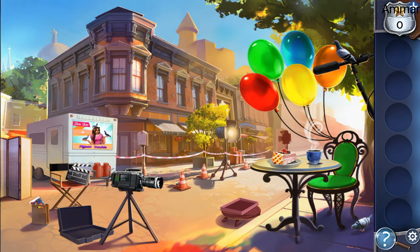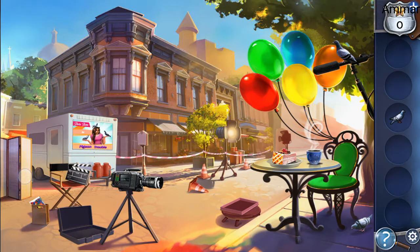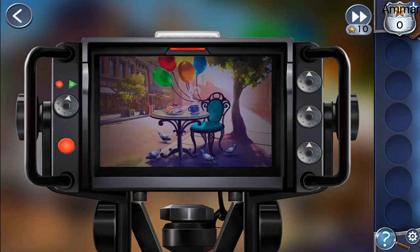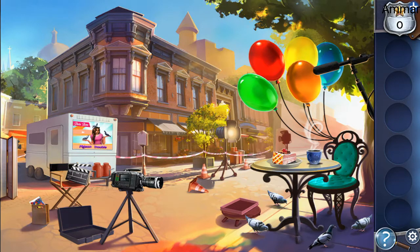Now we need to find the pigeons — there's one, behind this two, and on this three. Blue chair. Green, red, yellow balloons. Green, red, yellow. That's it.